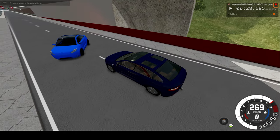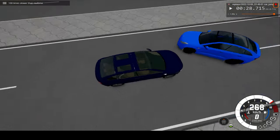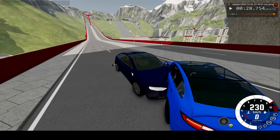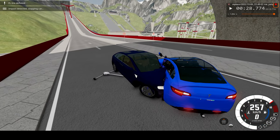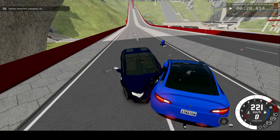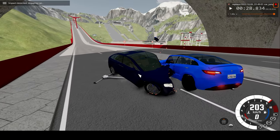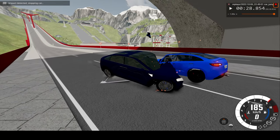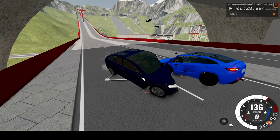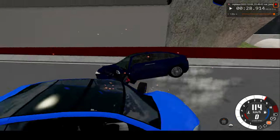Just before impact, I'll switch back to 100, and let's observe. So the first impact went into the driver's side of the Model Y, I believe, and really not causing too much damage. These cars are from the BeamNG Drive workshop, so they're not the quality of the in-game cars.